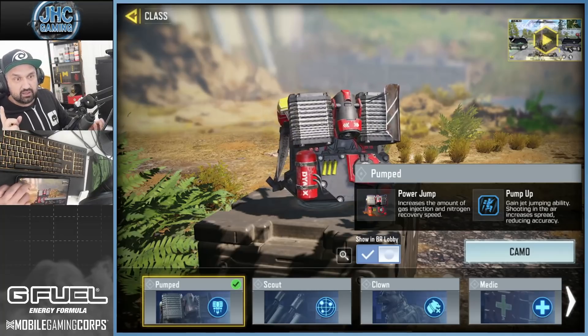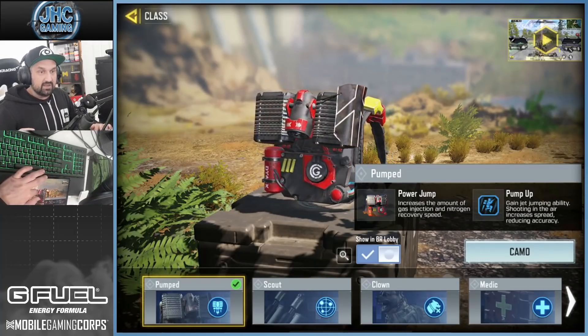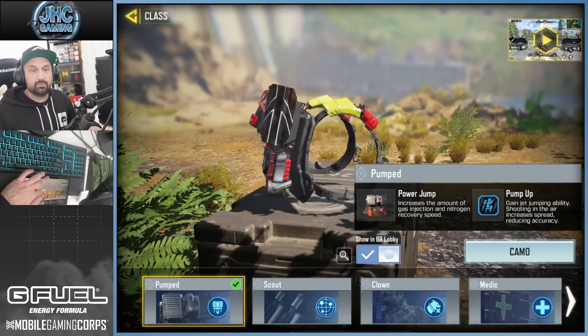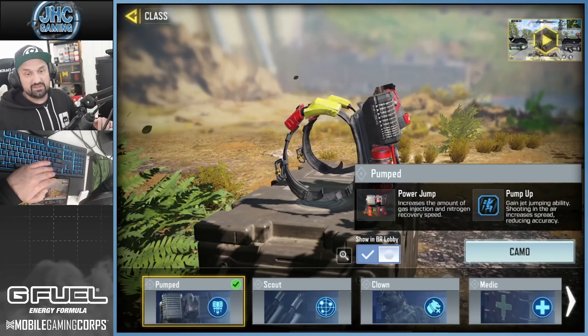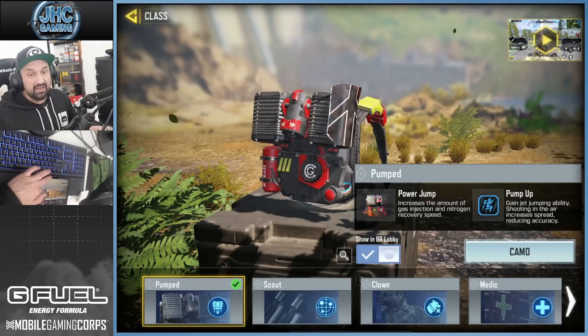An insane 1v10 clutch versus all real players — it was actually pretty insane. You just jump around and it's confusing for the opponents. You can also relocate, go on roofs and jump around people. And it gives you an edge, guys.